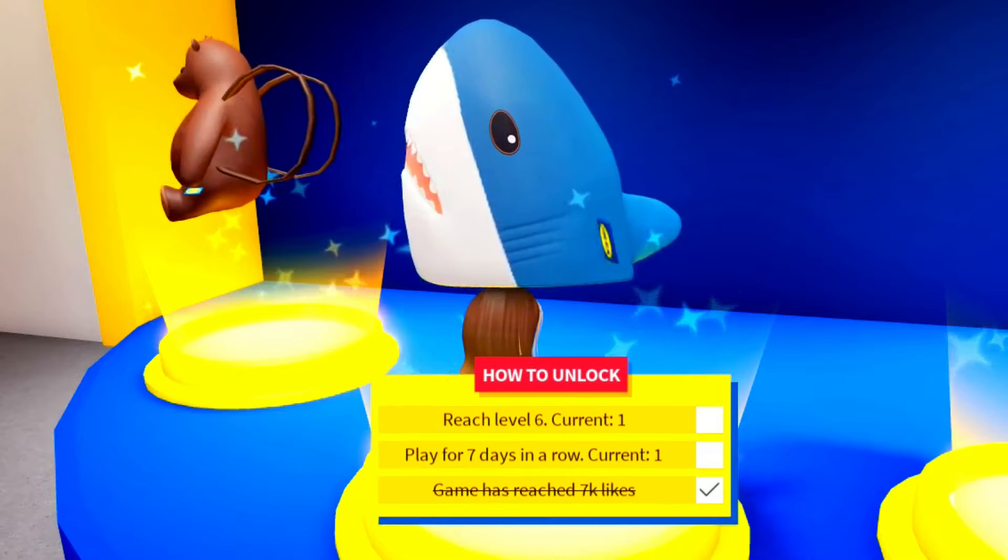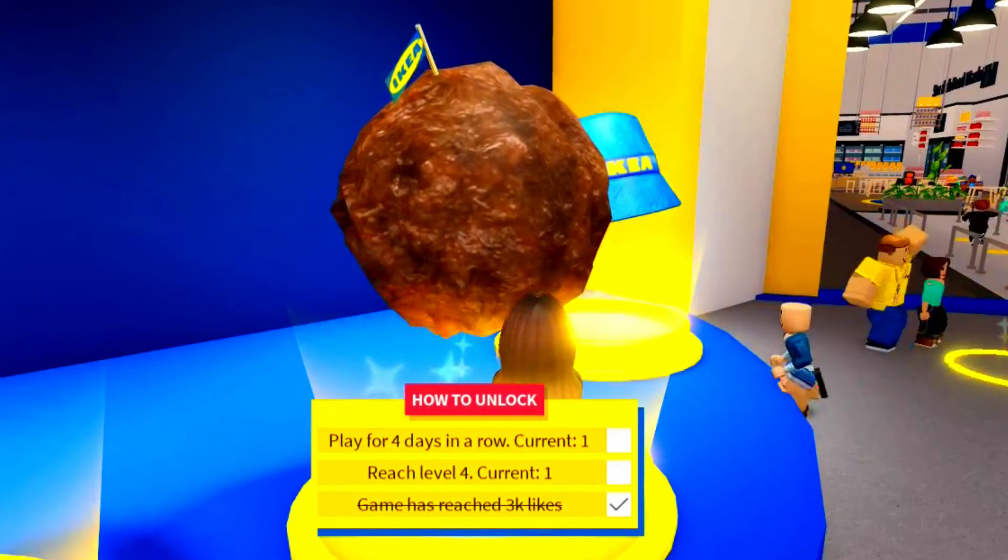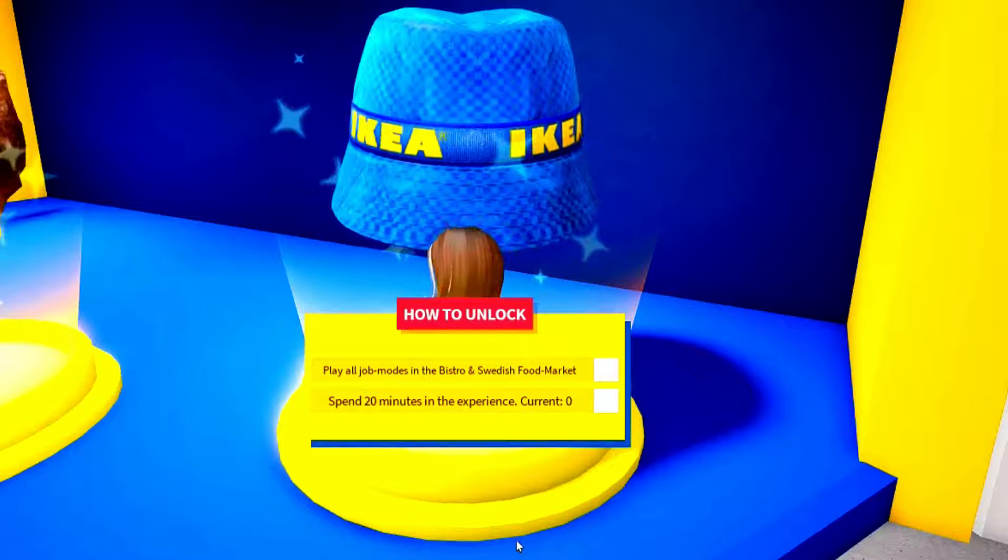So here is the first game: Ikea. When you spawn, go up the stairs — the free UGC items will be right there. Come to where it says Bistro and chat with the NPC right here.